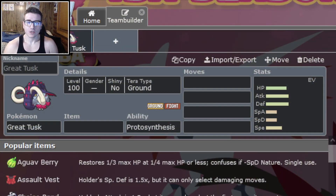Great Tusk is a Ground and Fighting type Pokemon. The Ground type compared to the Fighting type is really nice because Ground can hit Poison types that Fighting otherwise can't. The Fighting type makes a lot of types hit neutrally by these STABs. Defensively, this typing isn't that great — it's weak to a lot of really common things in this current meta like Ice, Psychic, Flying, Water, and even Grass. It's got a lot of weaknesses, but offensively, this Pokemon just destroys.